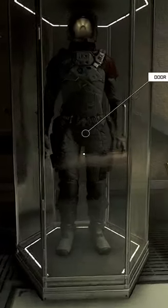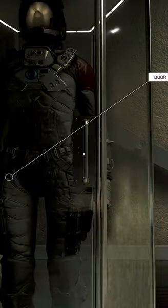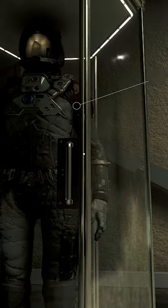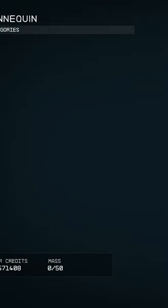Upon reaching this room, aim your crosshair between the glass panels. It's easier to do if you're crouching. When you see a prompt for mannequin, simply open its inventory and take the armor.